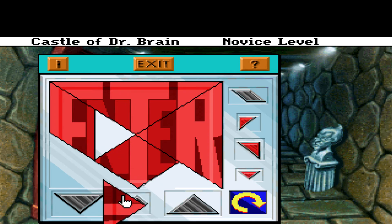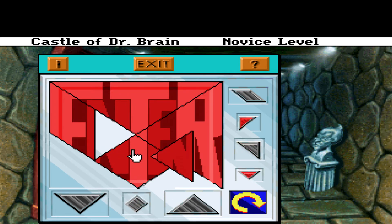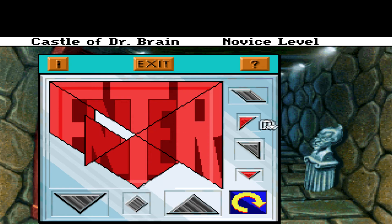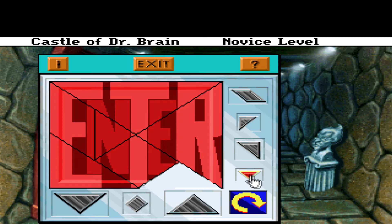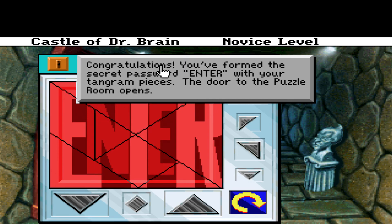That's not right, we'll put that one back. Here's our winner. There we are — that one's pretty easy. This one goes down here. Congratulations, you've formed the secret password: ENTER!